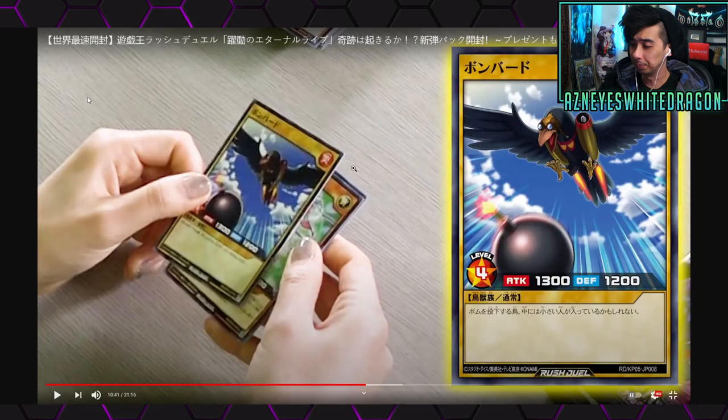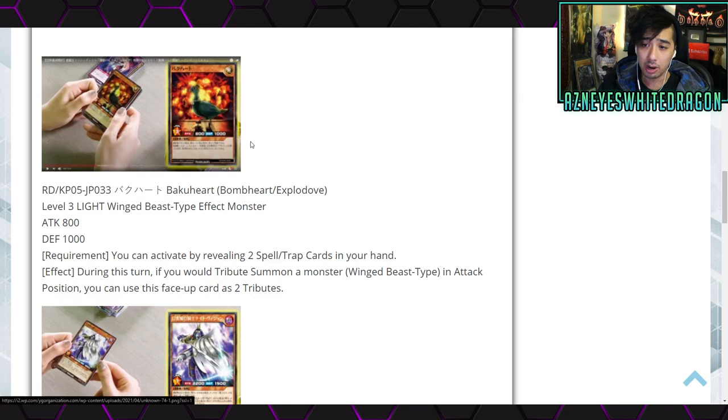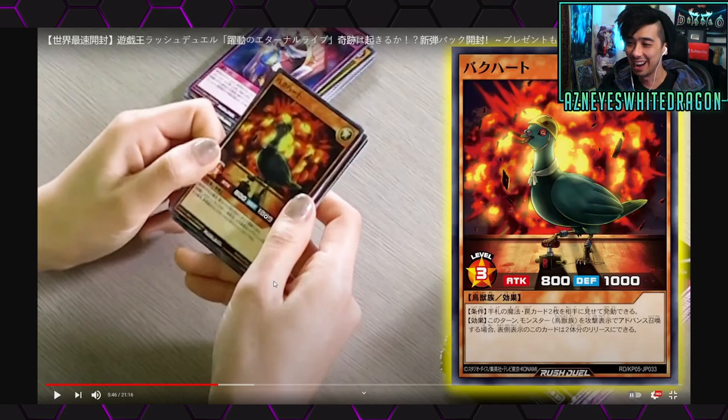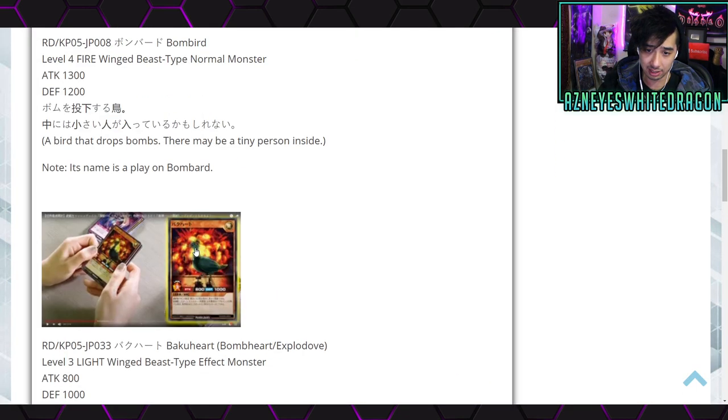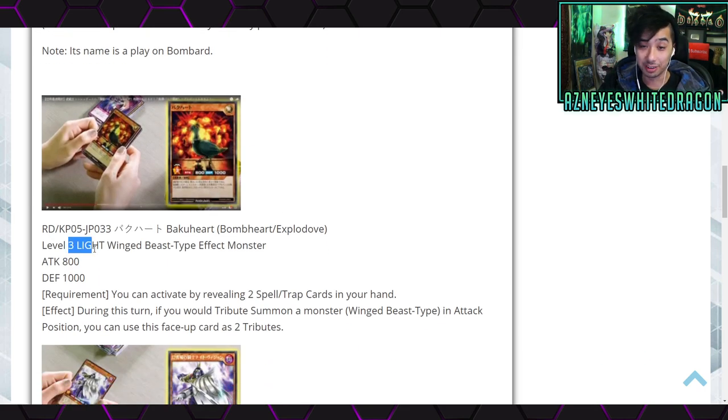The first one is called The Bomber — 1300 attack, 1200 defense, level four. It's a vanilla so the effect doesn't matter. Next is Bomb Heart Explodo — these are exploding birds, kind of meme-y. It's got 800 attack, 1000 defense, level three. It looks like it's Fire and Wing-Beast type. The requirement: you can activate by revealing two spell/trap cards in your hand.